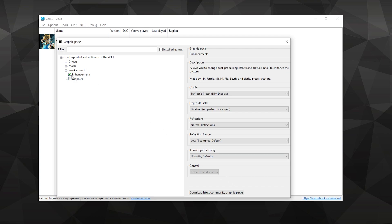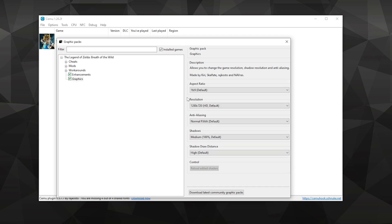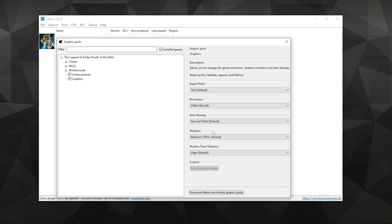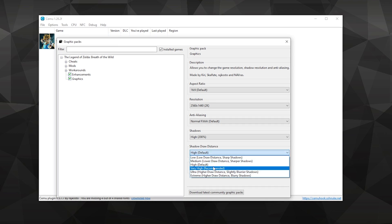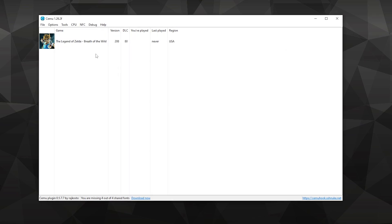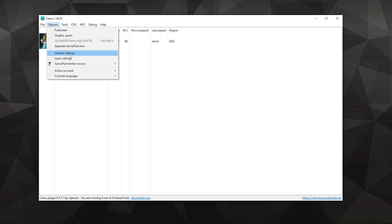Finally, for graphics, know that all of these settings will impact your performance. Aspect ratio is default. Resolution I'm setting at 1440p — again, you need a good GPU for this. Anti-aliasing is default. Shadows at medium to high — nothing above that. Shadow draw distance at either high to very high. If you really want the best performance, you can set all of these to default, including draw distances, since draw distances will impact your performance.